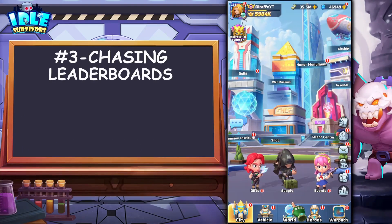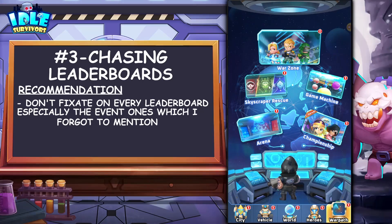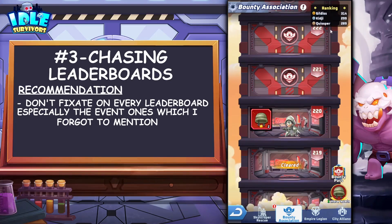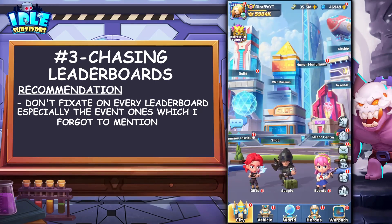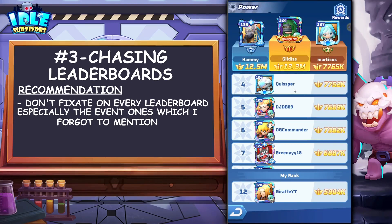Patience is the key to idle games unless you're spending lots of money, which brings me into my last crucial mistake. The third mistake is going to be chasing leaderboards. Leaderboards are everywhere in any mobile game you play. If we go into Warpath and go to Skyscraper Rescue, you can see the ranking at the top right — first place, second place, third place. If we go into the faction towers like Bounty Association, you've got rankings there too, plus campaign and arena rankings. And if you go to the main screen and click the ranking icon, you can see a better organized version with power rankings for the highest power player on your server.